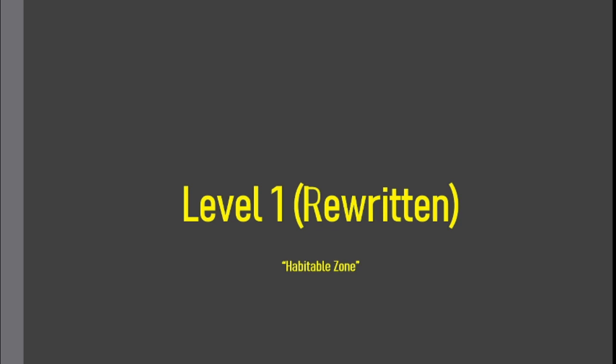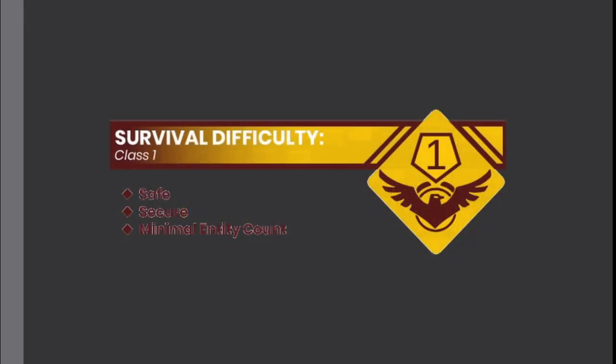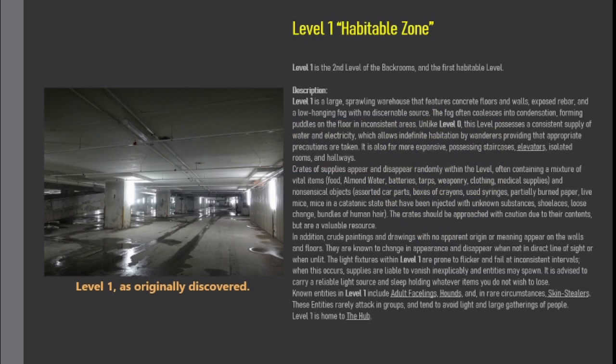Level 1. Habitable Zone. Survival Difficulty Class 1, Safe, Secure, Minimal Entity Count. Level 1 is the second level of the Backrooms and the first habitable level.